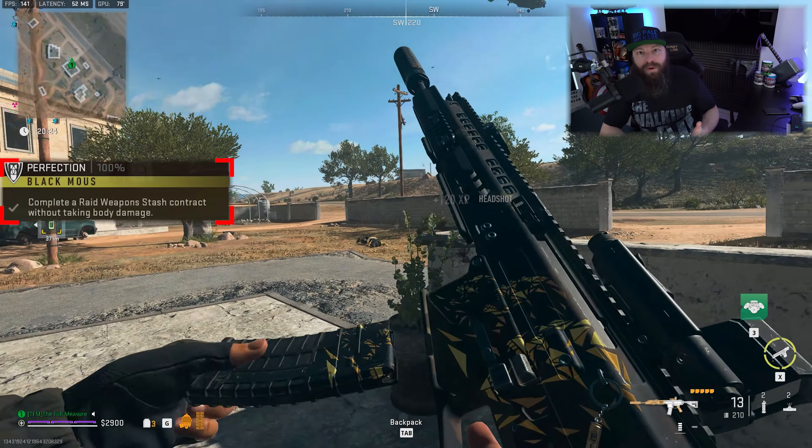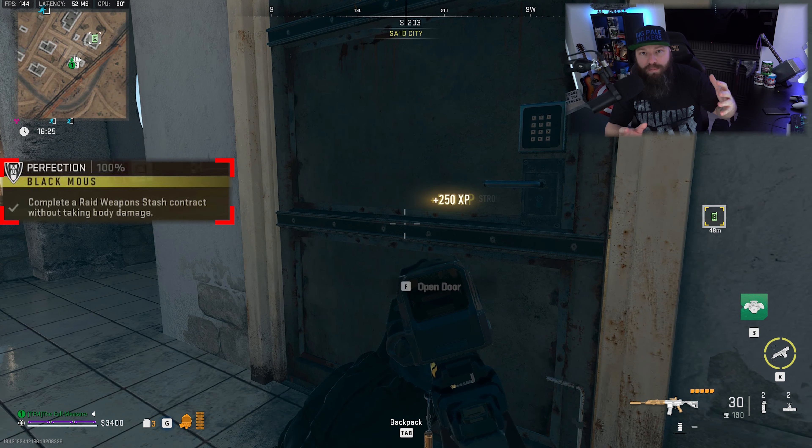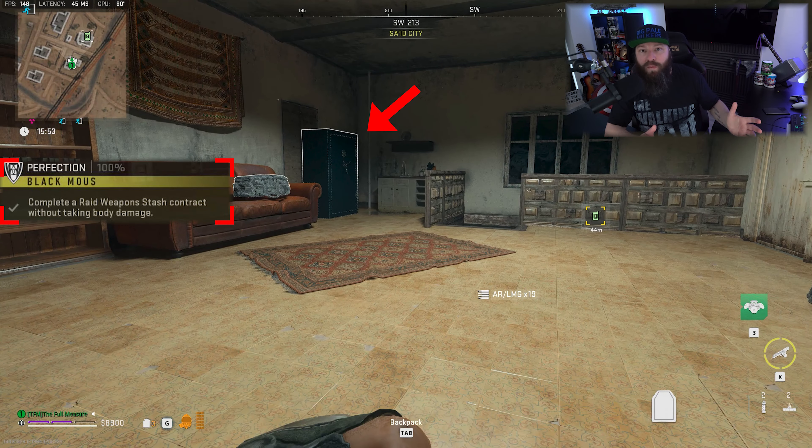This worked best for me on Al Mazrah, though the method could potentially work on Ashika as well. How raid weapon stash contracts work is they're usually nearby or adjacent to a stronghold. When you attempt to take the contract, there will be a big weapons case inside the stronghold that you need to activate and then wait two minutes while enemies try to get you.